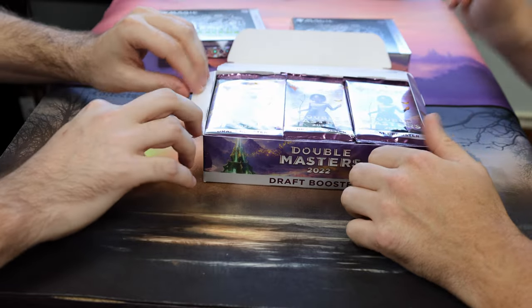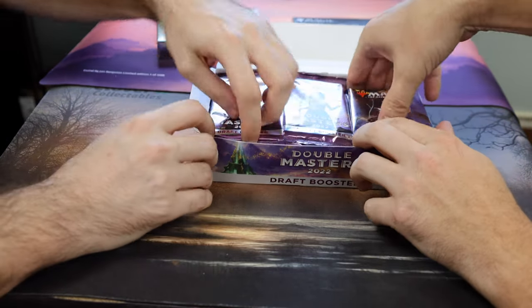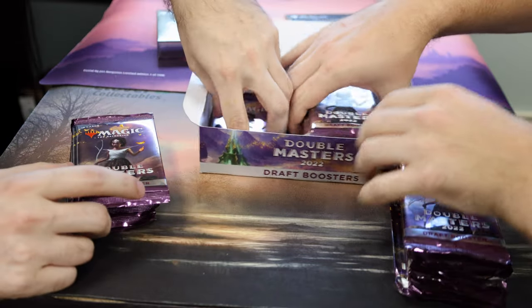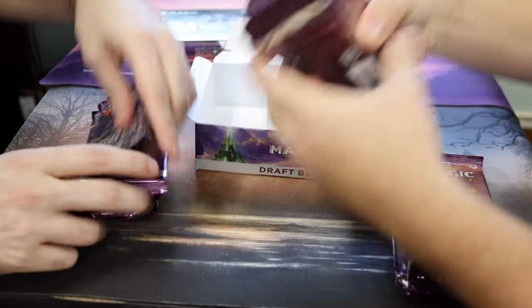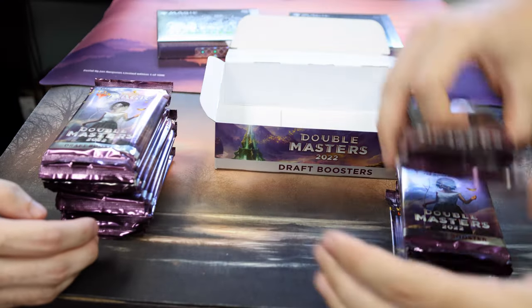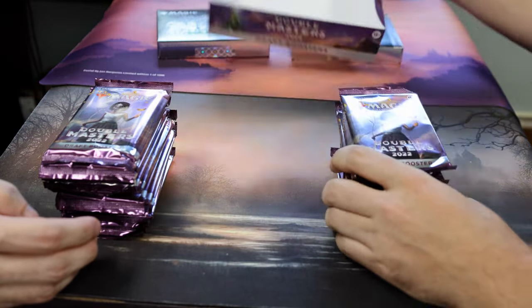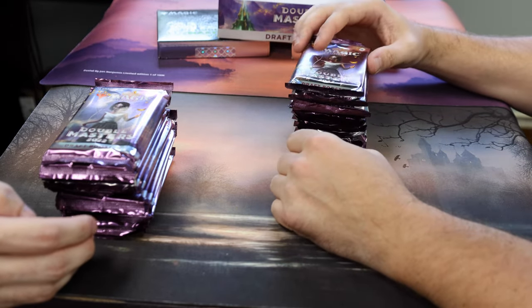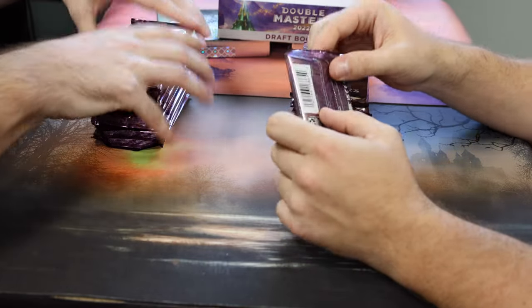They've got Mimeoplasm in this one! Everybody's dying for that one — you know you need your foil borderless Mimeoplasm. Four for you, four for me. It is $5.12 for the borderless one, so that's the big money.